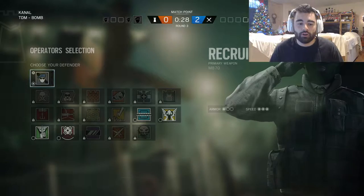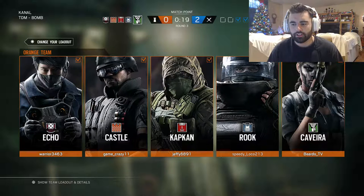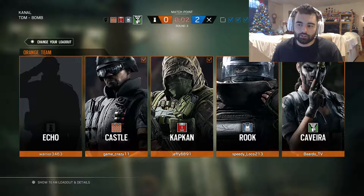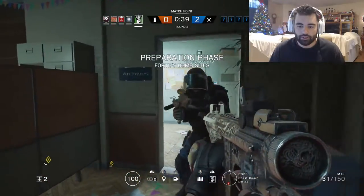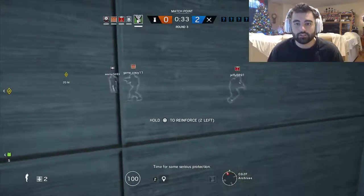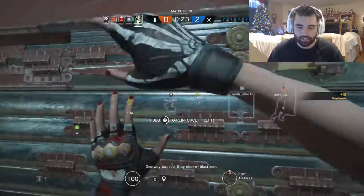It keeps putting me into games that are already in progress, but we're defending so that's okay. Caveira's special ability is called Silent Step, and it makes her nearly completely silent as she sprints around the map. While in this mode you can only use her secondary, which is like this silenced M9 pistol. But if you down somebody, she has this inherent trait that lets her interrogate that enemy, and if you interrogate successfully without getting shot, it tells you where all the other enemies are on the attacking side — that's what we're going for today.